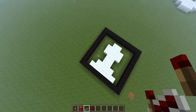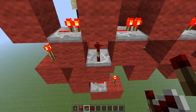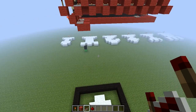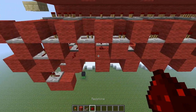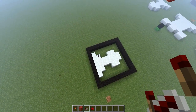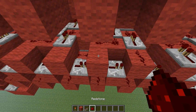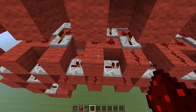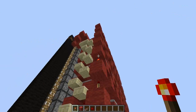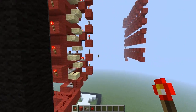Starting at the bottom left — it's empty, so we place a repeater here. Let me deactivate this so it doesn't lag so much. Six pixels are activated, so place 6 redstone: 1, 2, 3, 4, 5, 6. Then 2 empty, then 4 more: 1, 2, 3, 4. You can see it's the start of the piece — let me do the rest and I'll get back to you.